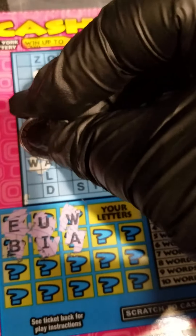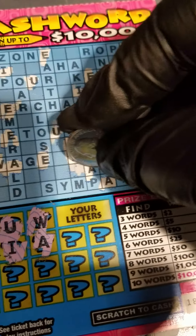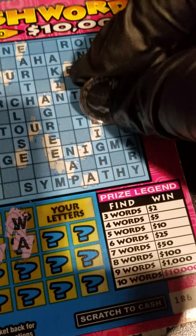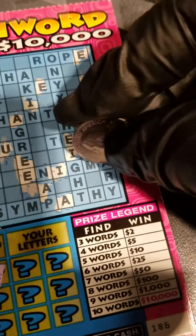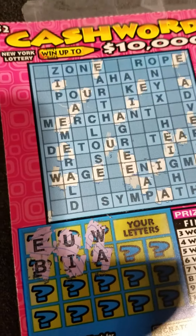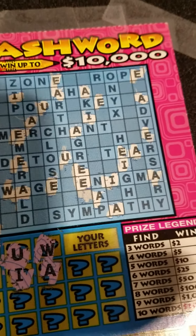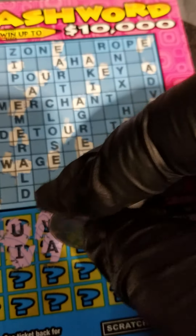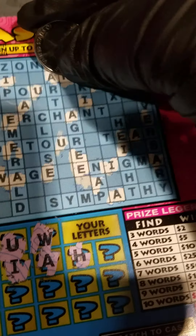And the letter A — got a lot of A's here. Sympathy, Nap, Merchant. I'm trying to scratch the letters in because I'm also trying to hold the camera at the same time while scratching this ticket. And OR, and AHA — just need an H in order to get that word complete. What I know about these tickets is that they always give you the small words to complete first. AHA — we have a first word here.